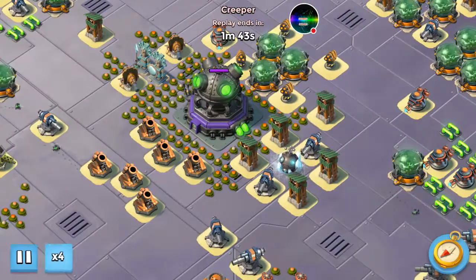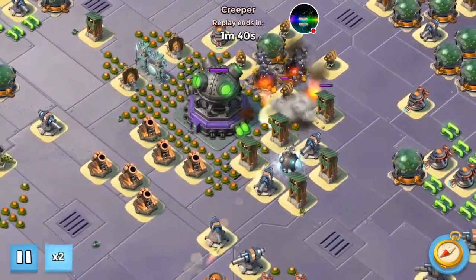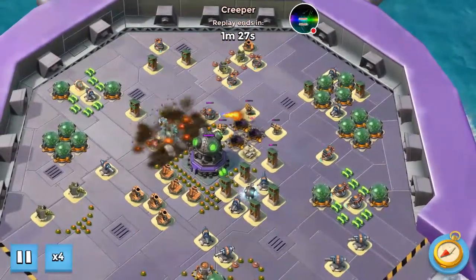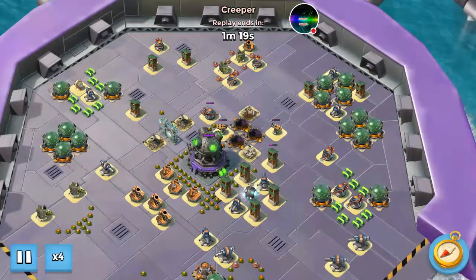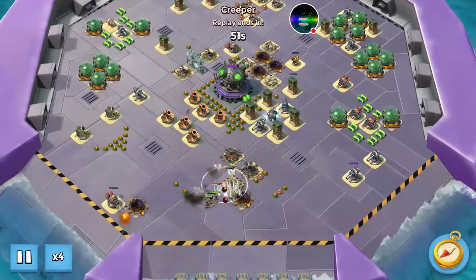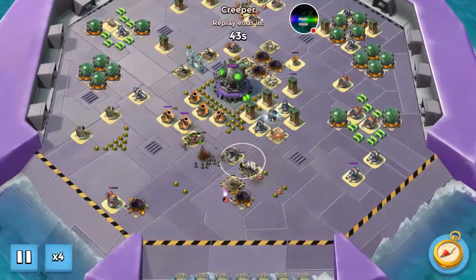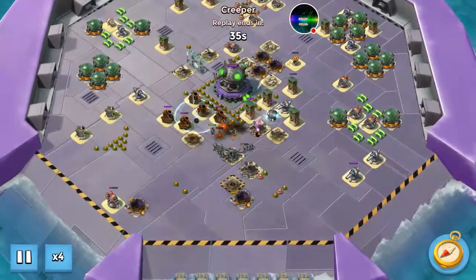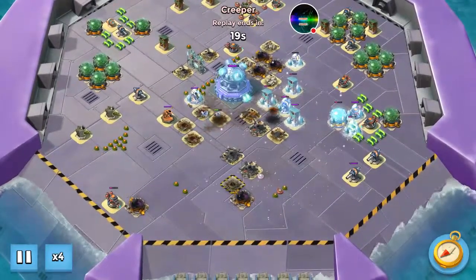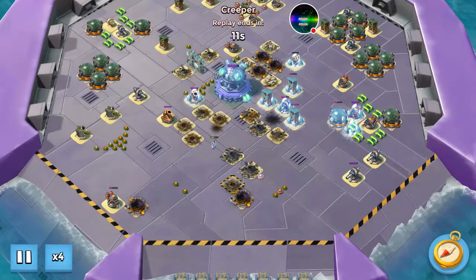We're going four times the speed here because I just don't want to bore you guys. A couple things: some stages have the cryo bomb, some had the speed serum, but most of the time they'll have the pumpkin mortars. These pumpkin mortars are so annoying - they're bringing them to the mega crab and I've been playing Boom Beach going up to HQ level seven.